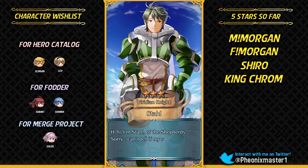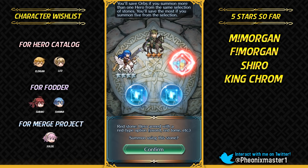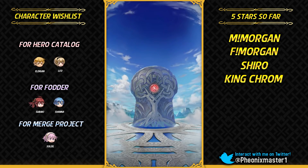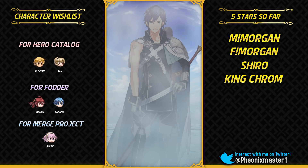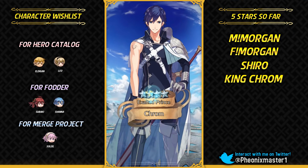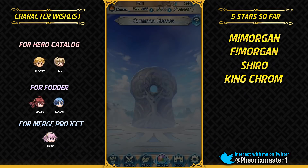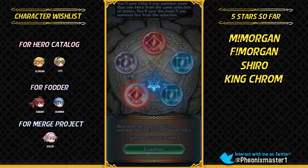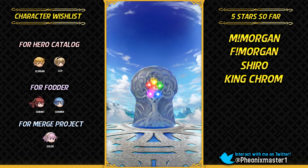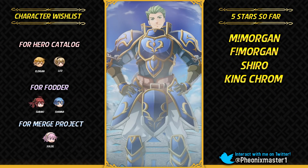Attacking at range as a flyer unit for those Grand Hero Battle Elite Quests is pretty good. I don't even want a legendary weapon on Aversa like Goisha or Aversa's Night — they could just give her the red version of the Serpent Tome and I would be fine with that. I'm really happy that they added a Mage Flyer in the permanent summoning pool because it's not good that these unique units are locked behind seasonal banners.